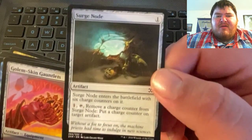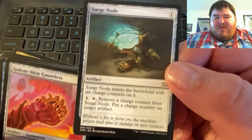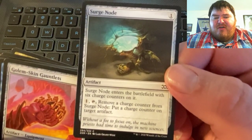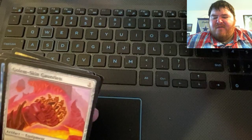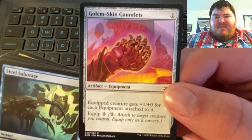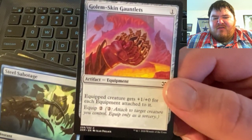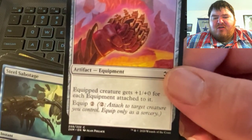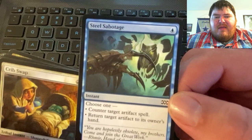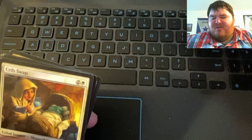We have Surge Node — when it enters the battlefield, put six charge counters on it. With one colorless, tap: remove a charge counter from it and put a charge counter on target artifact. I don't really know what a charge counter is, but maybe I'll figure that out eventually. Golem Skin Gauntlets — equipped creature gets +1/+0 for each equipment attached to it; equip two colorless; equip only as a sorcery. And Steel Sabotage — choose one: counter target artifact spell, or return target artifact to its owner's hand.